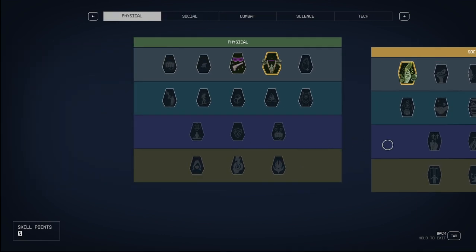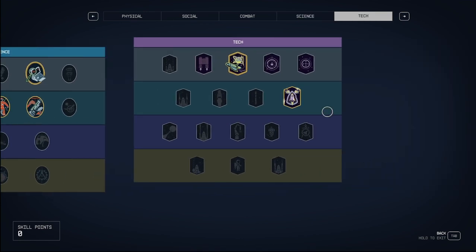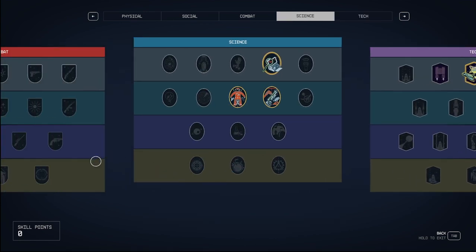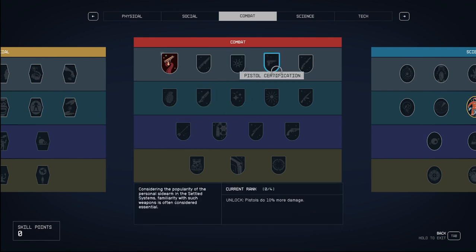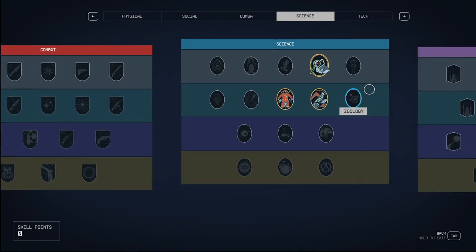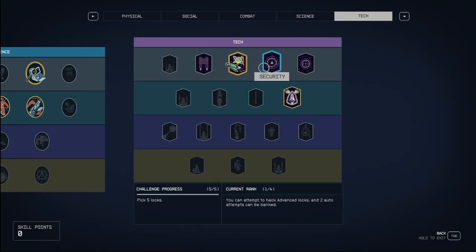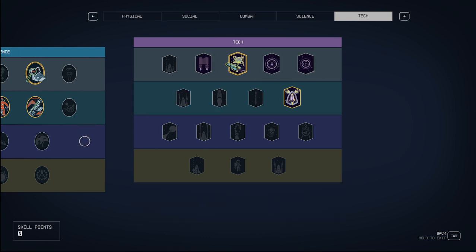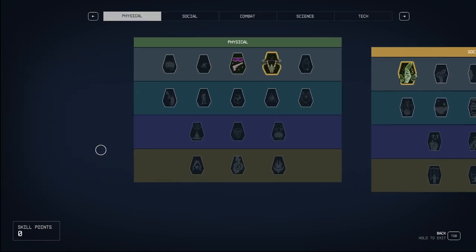A lot of people will be looking at their build in Starfield and they might see a skill that they now realize, after playing a couple hours, they're not really feeling. Like, maybe when you were at a lower level you took pistol certification, and now 20 hours later you're like, I really enjoy rifles more. Or maybe you put so many points into security but you hate the lockpicking minigame. So for whatever reason, you might want to respec out of that perk.